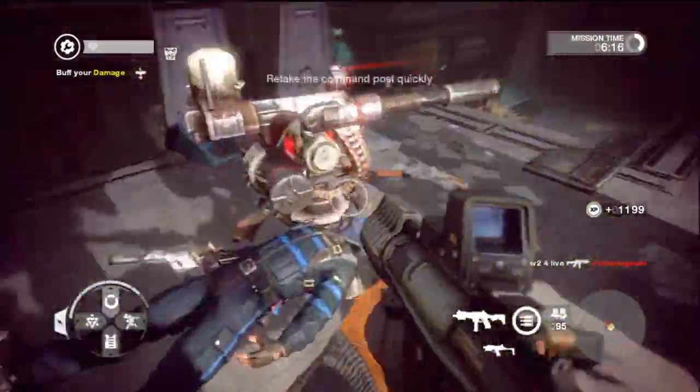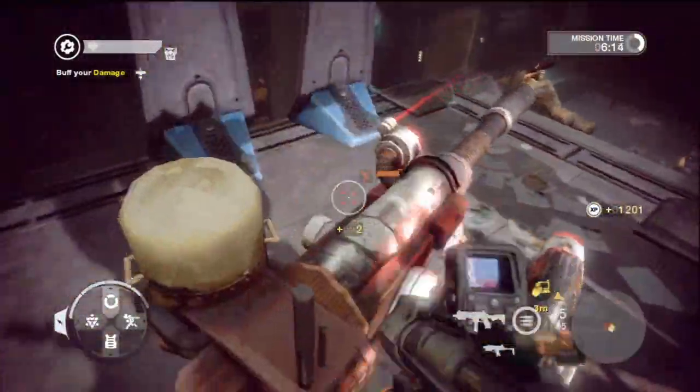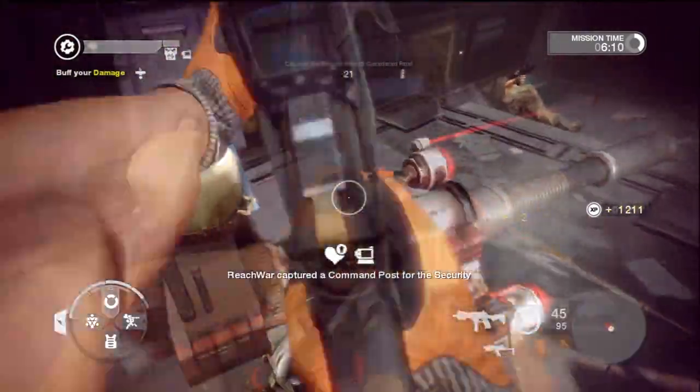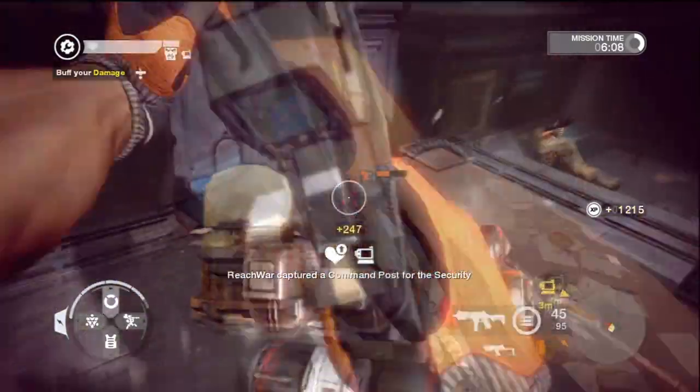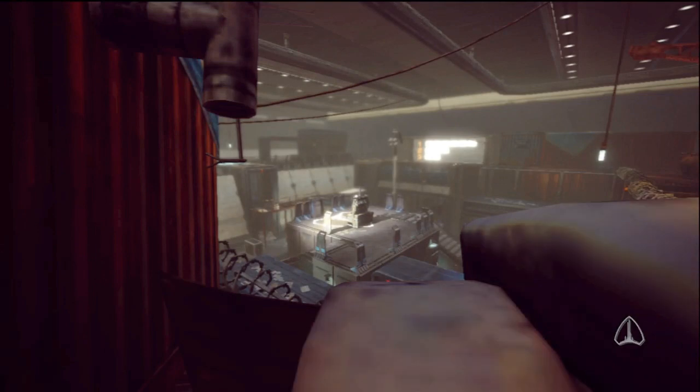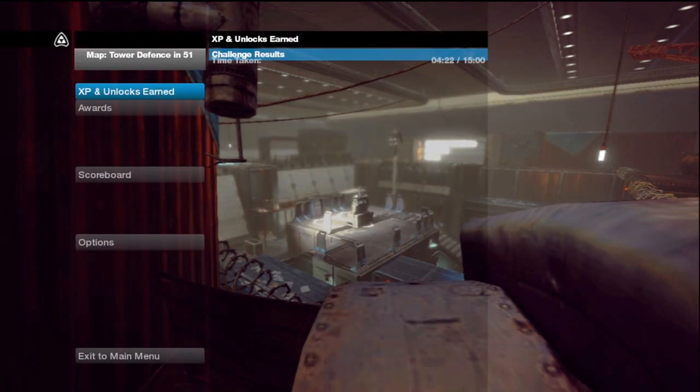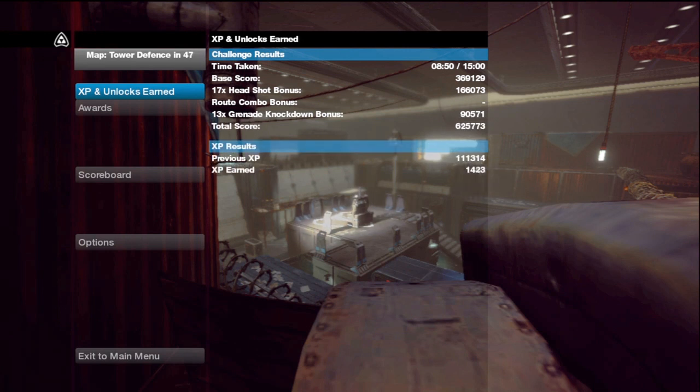So here we finish up — my teammates are capturing the command post, making sure we secure it. I'm trying to destroy this tower, as you can see. So those were my thoughts on Brink — more to come next with different game modes. I hope you enjoyed it. This was Westman from TheKoonFriends, and I'll catch you guys on the next video. Westman out!